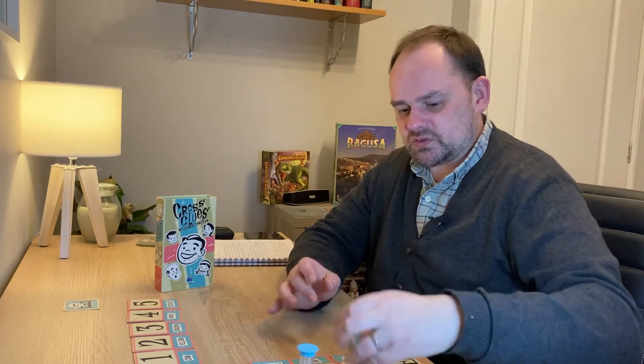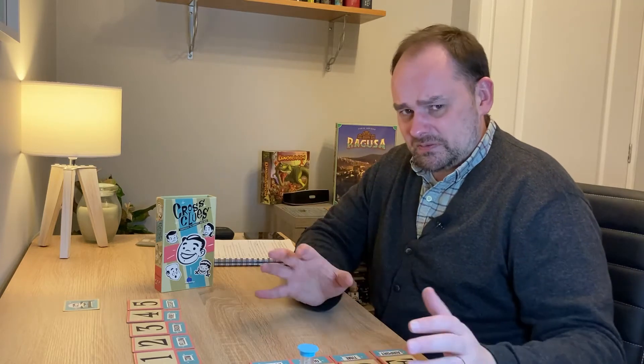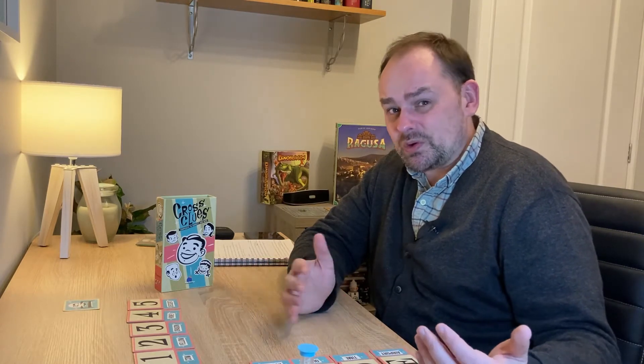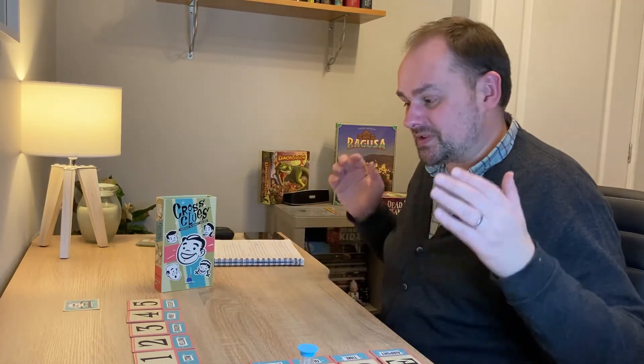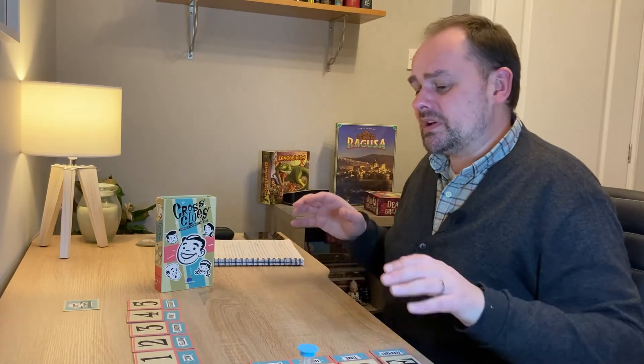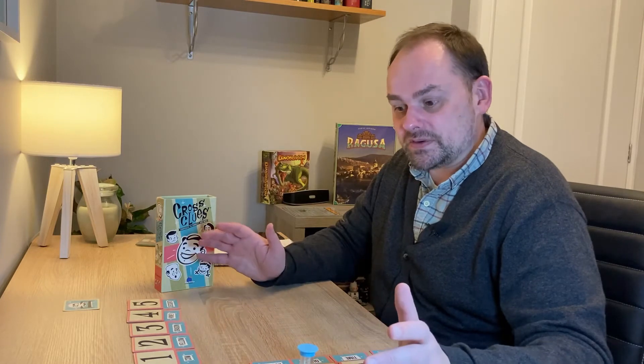Looks-wise, Cross Clues reminds me of a 1950s ice cream parlour. The colours are just wonderful — the pinks, the teals, the vanilla beige — it really appeals to me. The style is simple and straightforward, which works very well for the nature of the game. In terms of table space, you're just playing with the same grid and a couple of cards, so it doesn't take up a huge amount of space. You can increase or decrease the grid, and this might even sit on a coffee table — perfect for a small space after dinner or an afternoon game without having to roll everything out on the dining table.